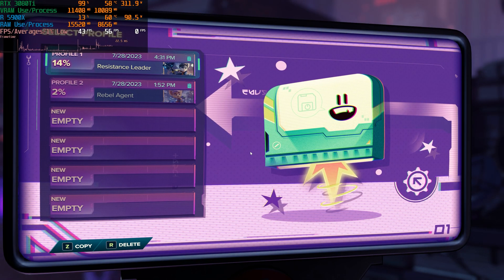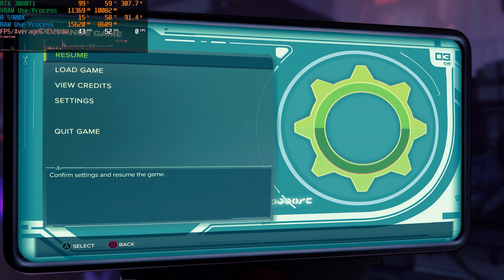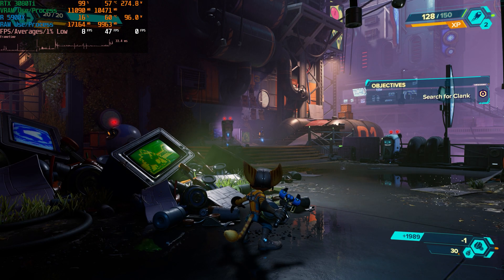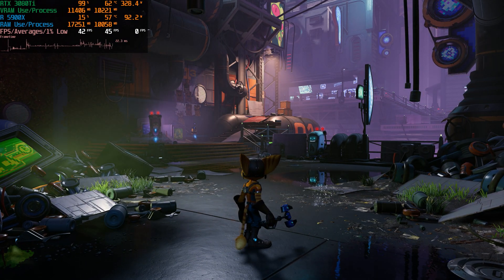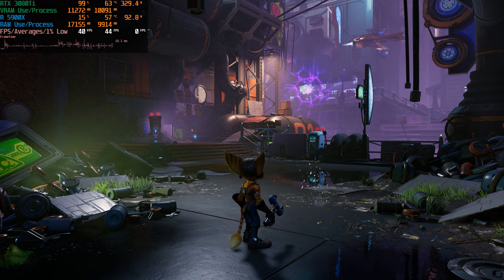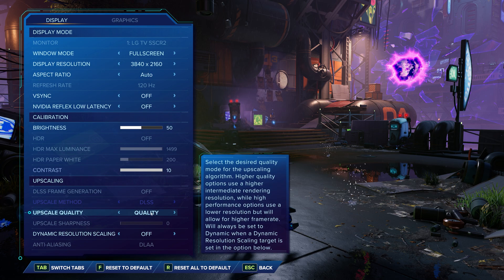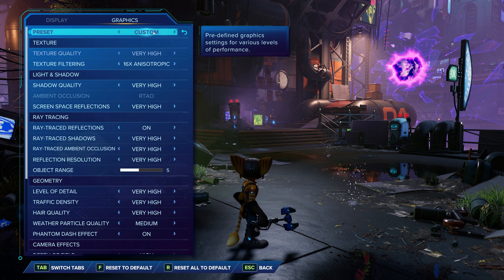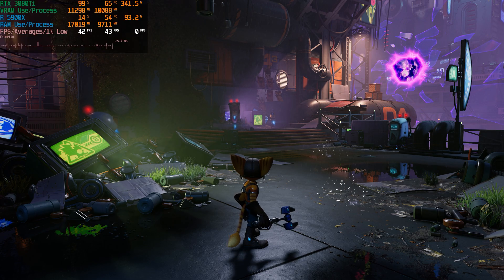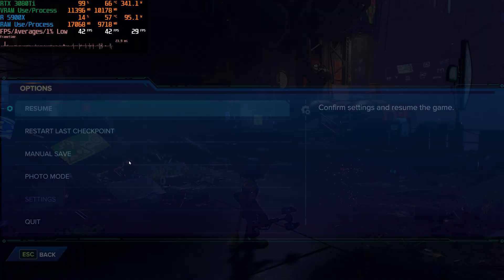I've run into what I feel are VRAM issues with the 3080 Ti, or some sort of bottleneck in the game. My graphics card usually pulls between 400 and 450 watts when running flat out, but with ray tracing, over time that goes lower and lower and frame times are affected. We're running at 4K, very high ray tracing, very high, DLSS quality, and getting around 330 watts at 42 FPS.